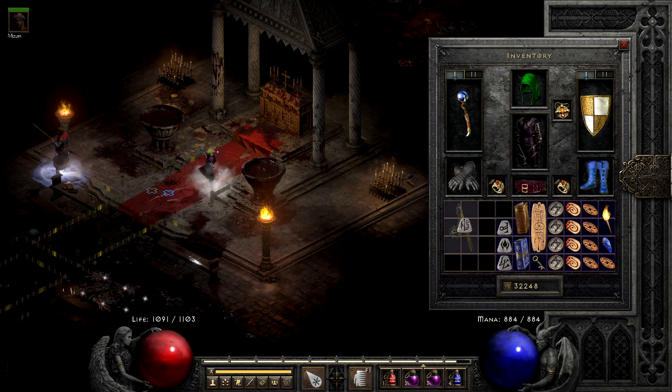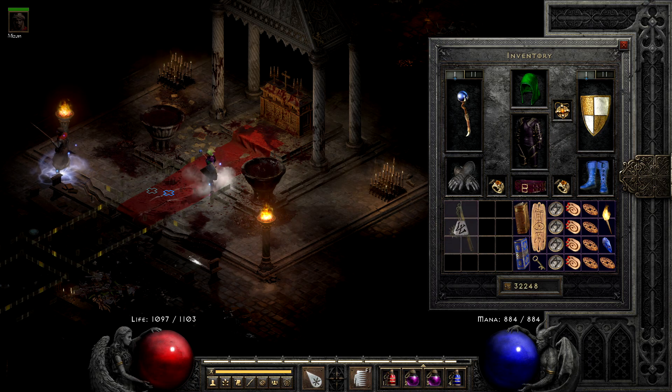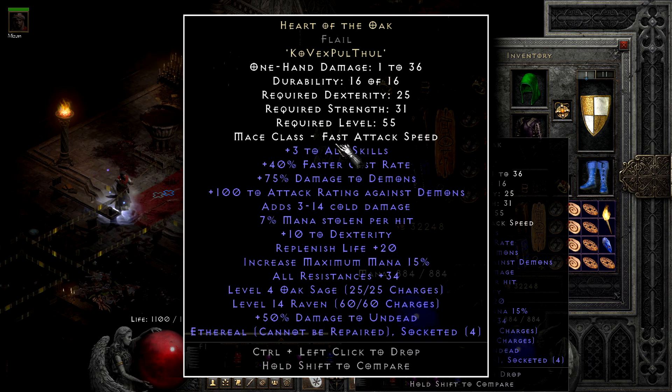First up is the HOTO. I found this base while cowling and finally traded for a Vex. I'll take that mid-roll.